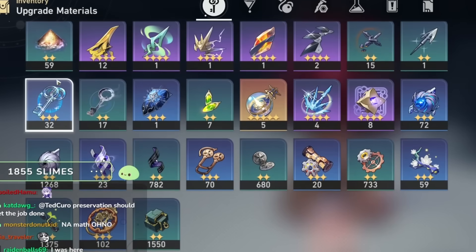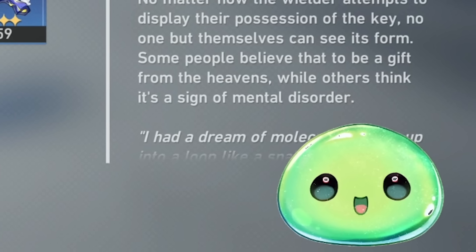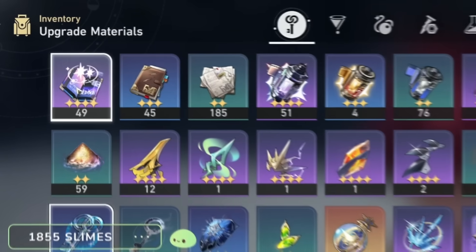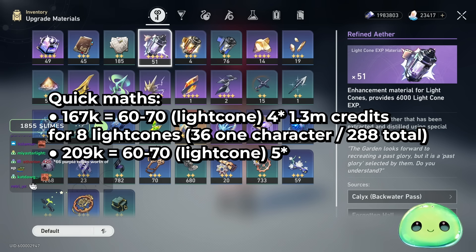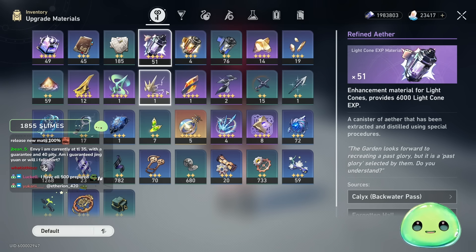I pre-farmed Jingliu's trace materials — it was a pain and took a couple of days given the drop rate of the Bud of Erudition. I'm TL45 and probably hitting TL50 in about a week. Leveling a four-star character from 60 to 70 costs 66 purple books — multiply that by eight characters and that's 528 purple books. I am nowhere close to 528 books and I'm a week away from TL50. Light cones cost 36 materials per four-star light cone from 60 to 70, so 288 for eight light cones.